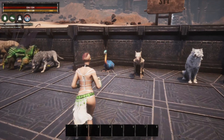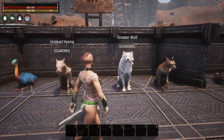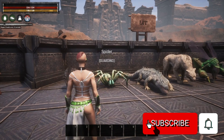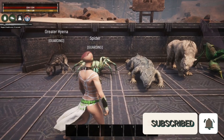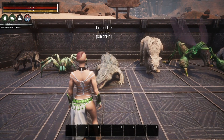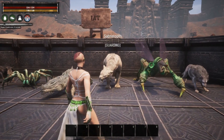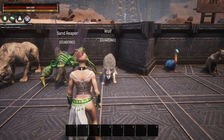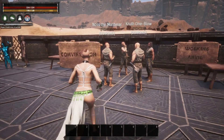Moving on down the line, we have Sit, and you can see we have an ostrich, an undead hyena, a wolf, and a regular hyena. The next one in the list is Eat, and you can see we have a hyena, a spider, a crocodile, and the other crocodile variants. The lucerta are supposed to be able to do this. We have a saber tooth, a sand reaper, and a wolf.